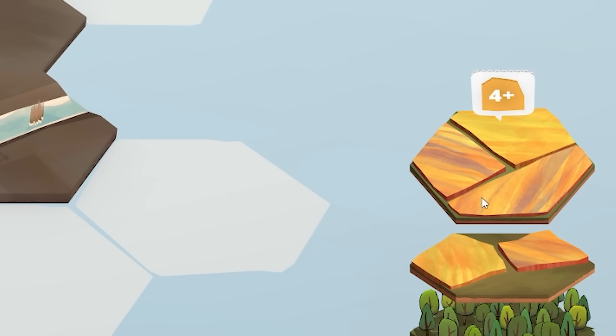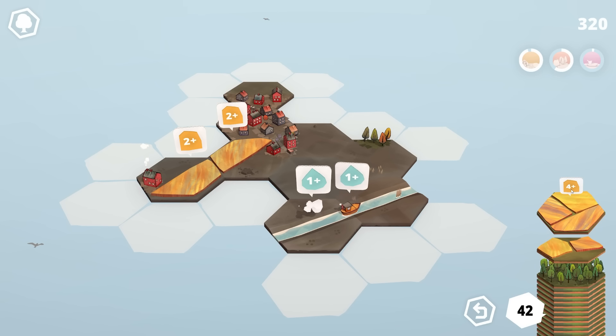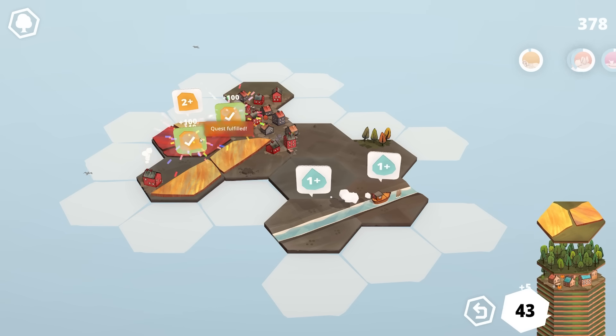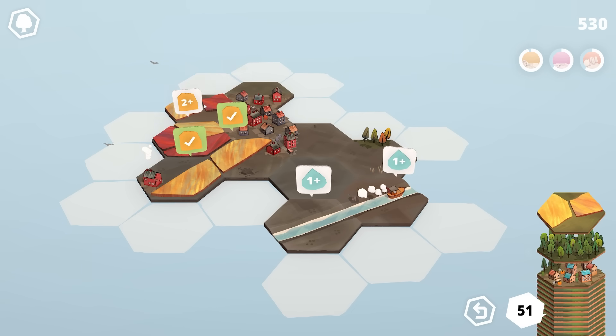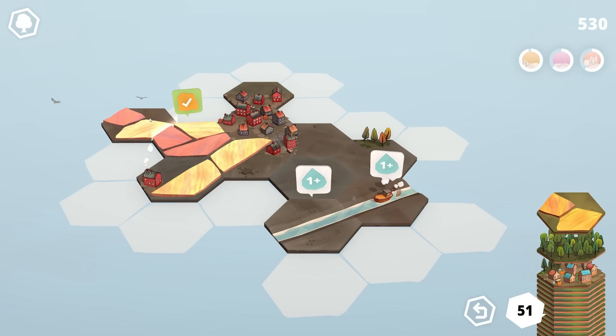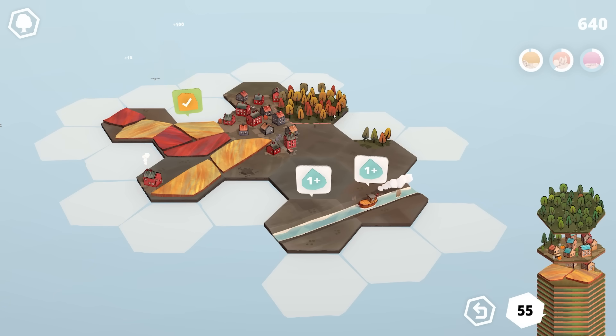Now we've got a piece completely surrounded with fields — it comes with its own four-plus quest. If we shove it there to match those two, that completes those two quests. It means our next one only needs two fields, which is our next piece — so we rotate it, plonk it there, and another quest is complete. We're up to 55 tiles.